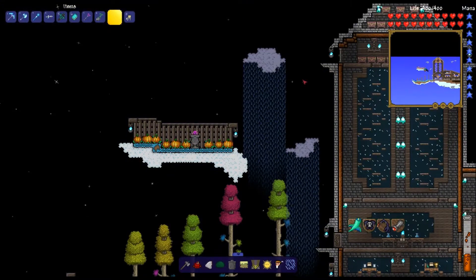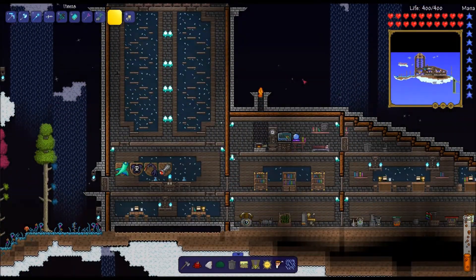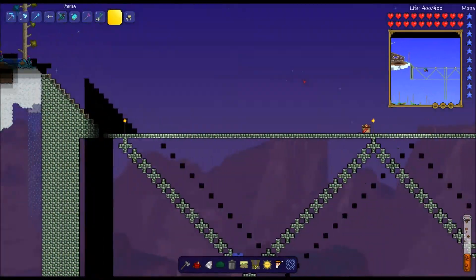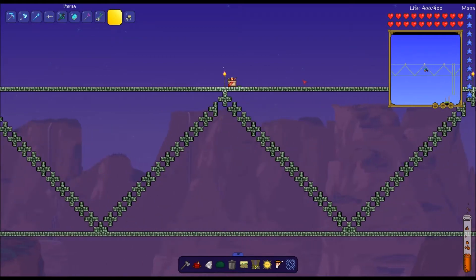Caleb's house is up here. They did a really good job on it — it took me about, I don't know, five hours. Pretty good. And this is the sky bridge.